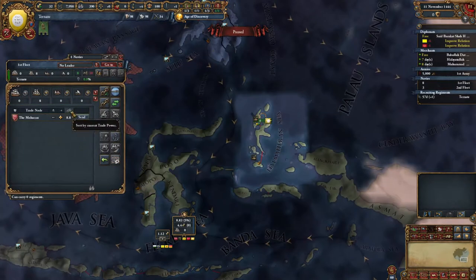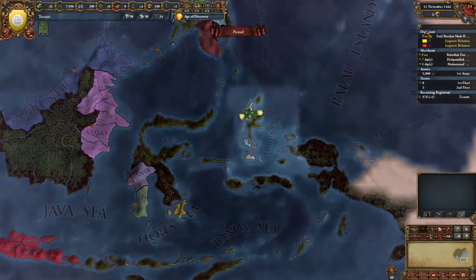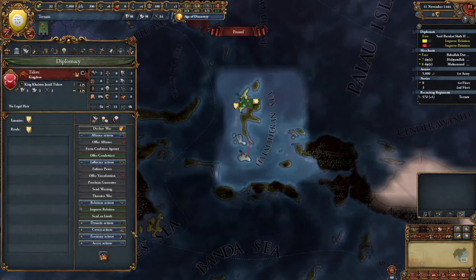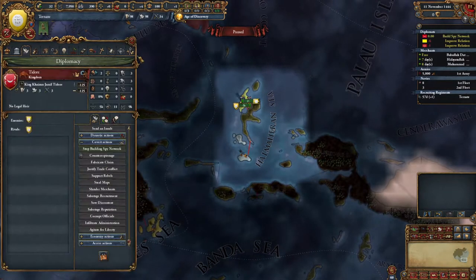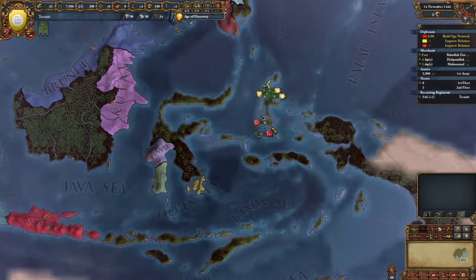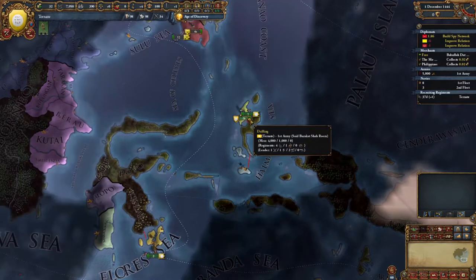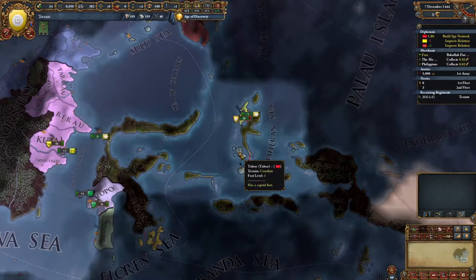One thing we forgot to do is we forgot to have our ships protect and trade in that node, and we forgot to assign our diplomat to build the spy network over Tudor here, because we're going to want to attack Tudor as quickly as possible. We're building up 2,000 more troops so that we can have a little bit of a troop advantage when we engage Tudor.